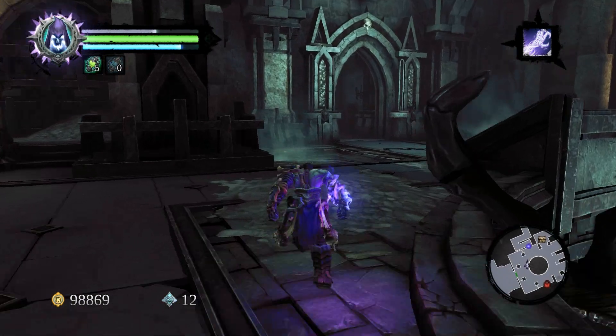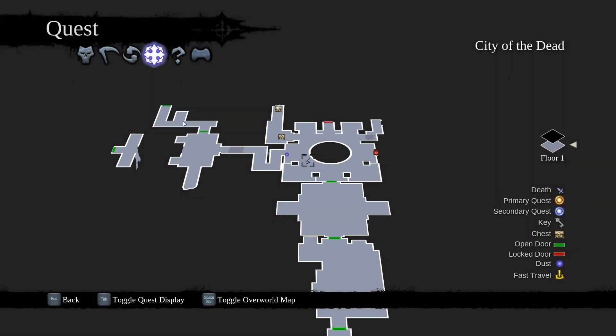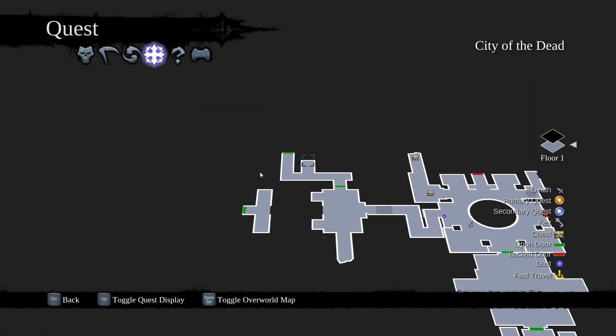What you want to do is — I'll show you on the map first. It's over here, it's like right here, right in the middle of where the box is at. I'll take you over there.